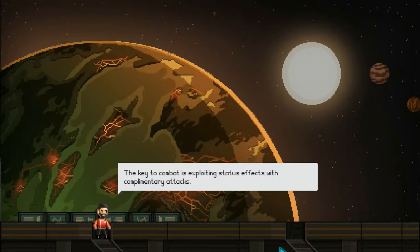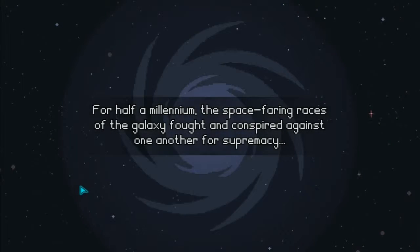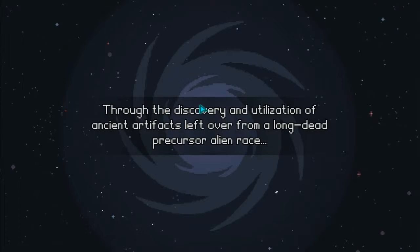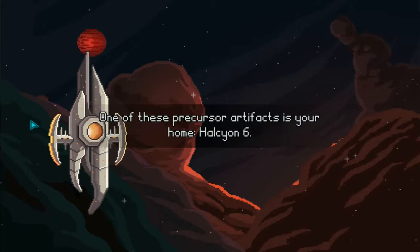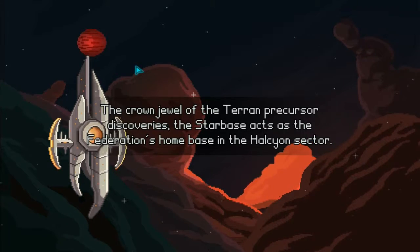Loading tip: 'The key to combat is exploring status effects with complementary attacks.' The prologue begins: for half a millennium, the space-faring races of the galaxy fought and conspired against one another for supremacy — just sounds like any other day playing Civilization. Through the discovery and utilisation of ancient artefacts left over from a long-dead Prothean race, the Terran Foundation ultimately prevailed to human rule. One of these precursor artefacts is the Citadel — I mean Halcyon 6 — the crown jewel of the Terran precursor discoveries, the Sabeus, which acts as the Federation's home base in the Halcyon sector.